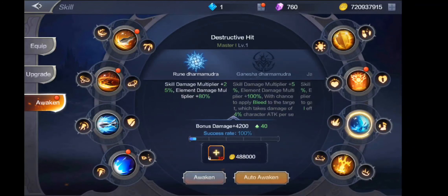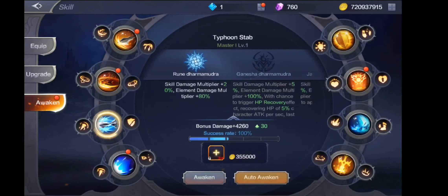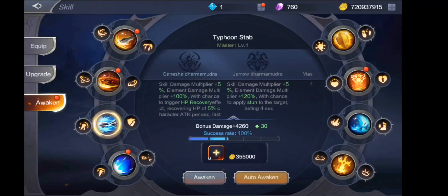Tsaka skill, 25% yung increase nya. Tapos eto — sa kada rank up mo dyan, may dagdag na naman na extra skill, or mamamodify na naman yung skill mo. Tulad na eto, kapag umabot na sya sa Ganesha Dharma Mudra, yung skill damage nya magmultiply na 50%, plus elemental damage multiplier na plus 100%, with a chance to trigger HP recovery effect, recovering HP of 5% of character attack per second. So ibig sabihin guys, pag tumama, mag-heal ka ng 5% ng HP mo, which is very helpful — malaking tulong yun guys.